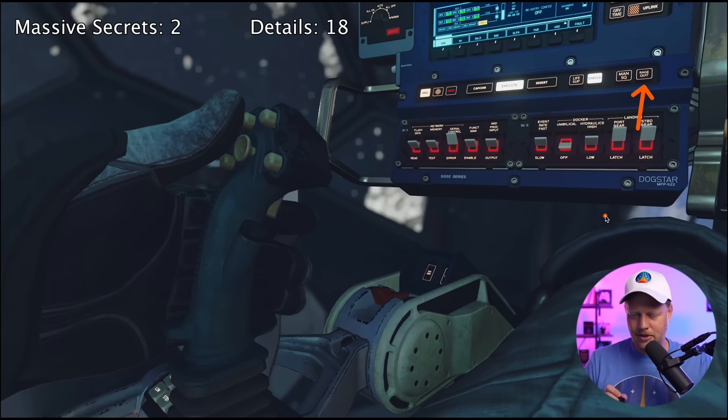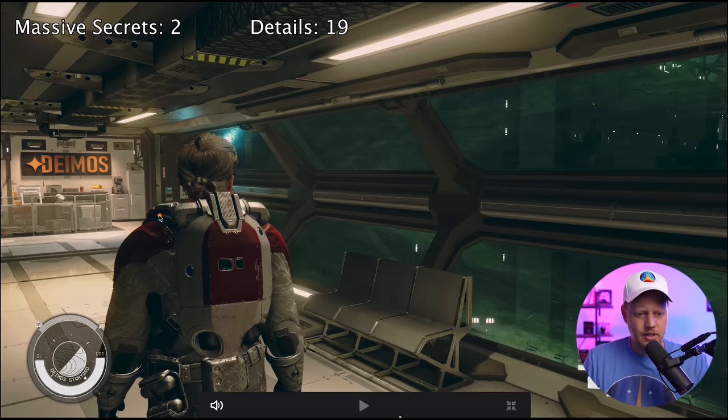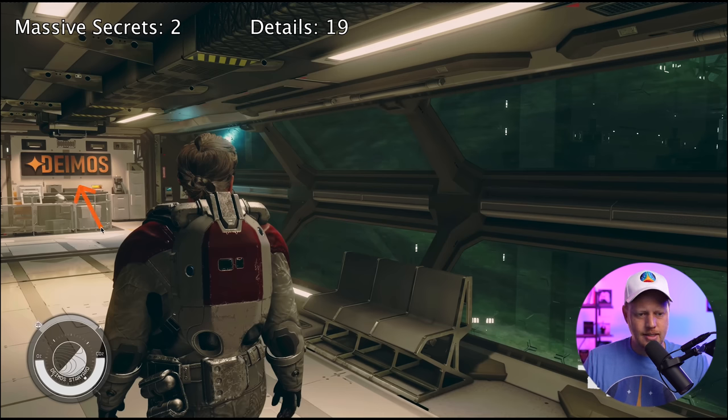At timestamp 30:16, we're back in the Star Yard section. We see Deimos here — this is a manufacturer in Starfield that makes ship parts. But Deimos is also the name of one of the two moons of Mars. If we think about Mars having a lot to do with the lore of Starfield, Deimos could have been one of the first manufacturers to start producing ship parts to go out into the cosmos — if they originated on Mars. So that's a cool little Easter egg.